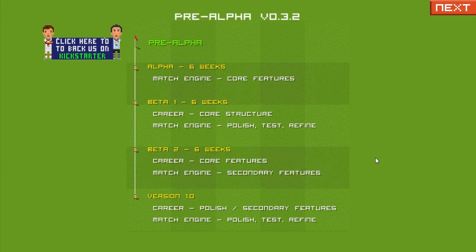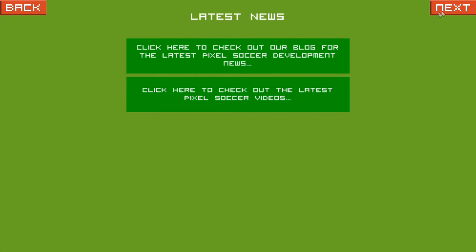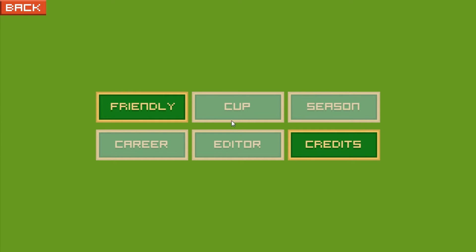Before I have a quick go, the controls are a little bit difficult at times. Passing and taking goal kicks is a little bit of a pain, but you'll get a rough idea of how it's looking so far. Let's skip the latest news. It looks like you'll be able to do a season, enter a cup, career mode, and there's an editor — which will probably be handy if you want all the real player names.